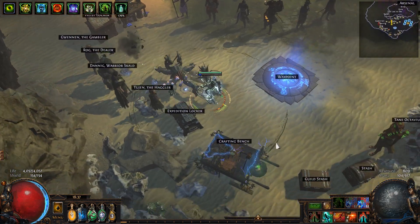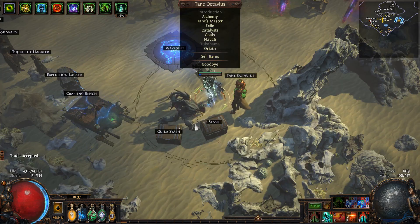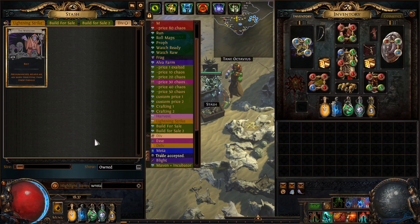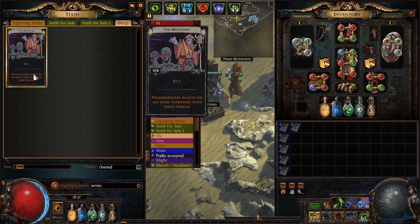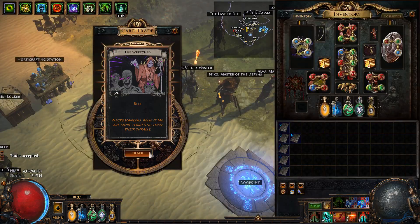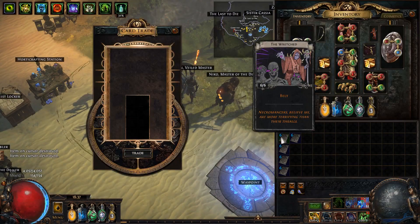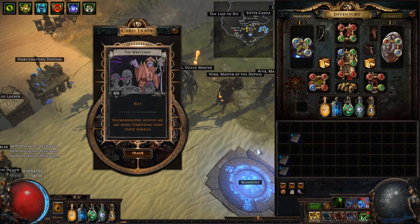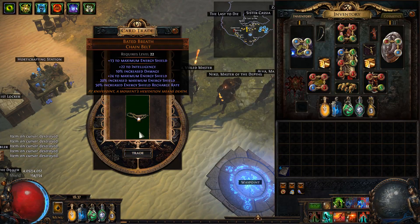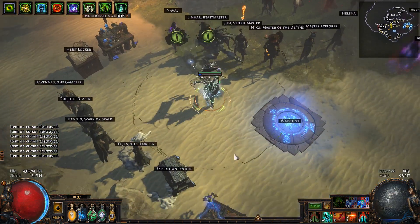Okay, so nothing good. Let's try some Wretched as well while we're here — I think I got some great divination cards. Nope, so thirsty. Alright, nothing.